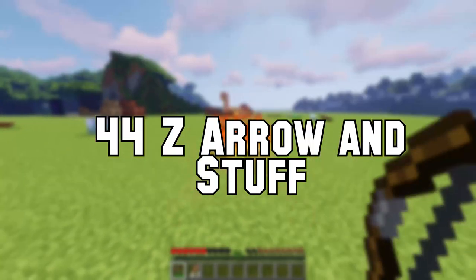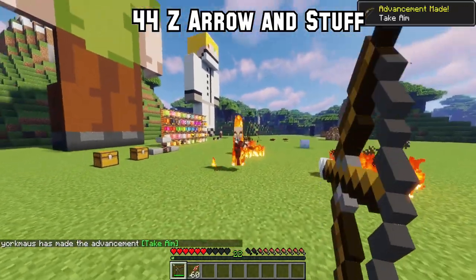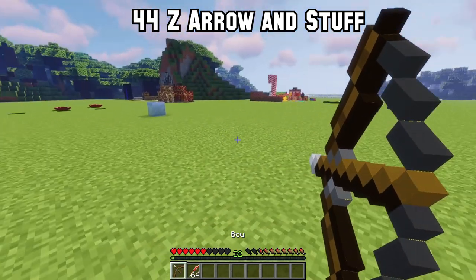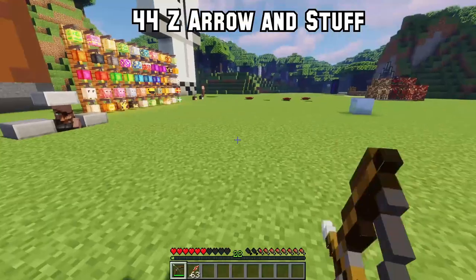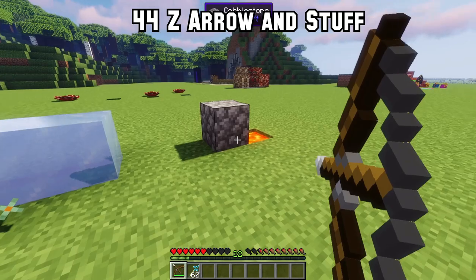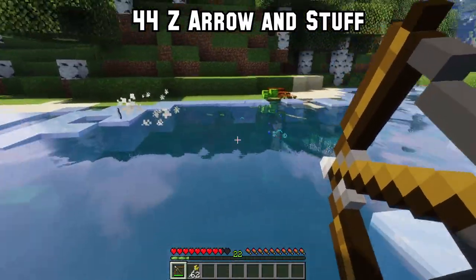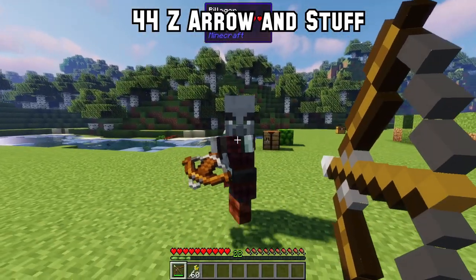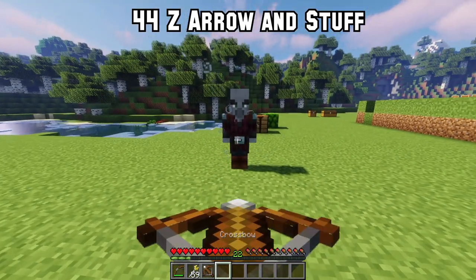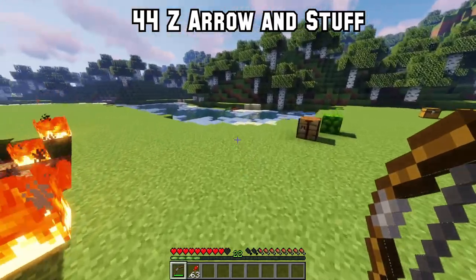Number 44: For all Zelda fans, Z Arrow and Stuff adds 4 elemental arrows from Zelda into Minecraft — you can buy them from a weaponsmith. The fire arrow lights a big area on fire, burns enemies and can smelt ice. The ice arrow turns water to ice, lava to cobblestone and also freezes enemies. The shock arrow sends an electric shockwave to all entities in water, stuns enemies and can knock weapons out of their hands. Bomb arrows explode on impact but don't explode underwater.